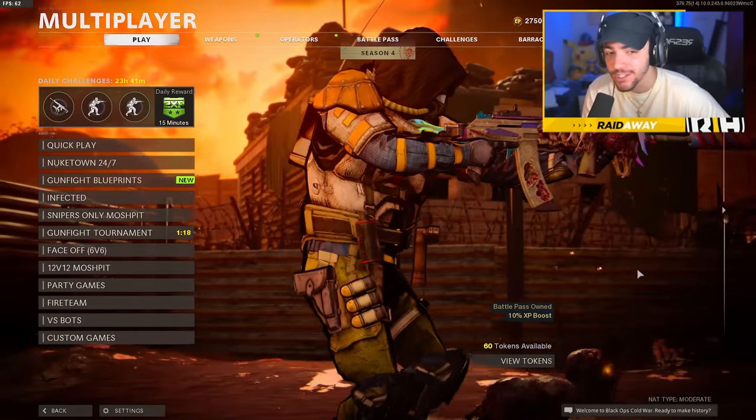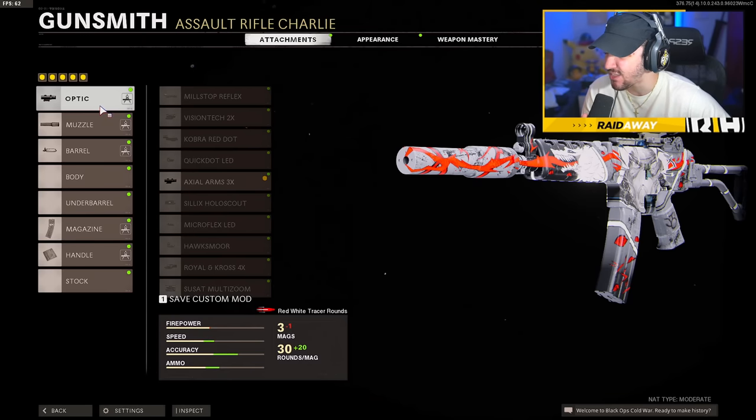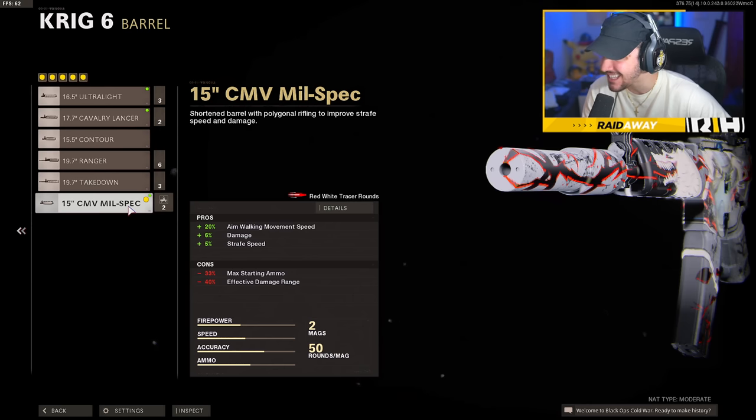It just looks like it's not supposed to be in this game — it literally looks like we have a comic book character right next to us. I'm really interested in this Krig variant. It has the 3x scope, which we should maybe change to a micro flex, and the agency suppressor, which we'll probably keep on to retain the image of the gun.